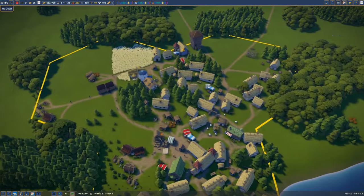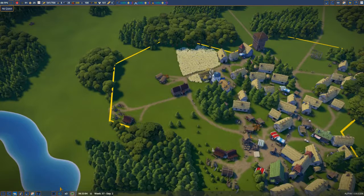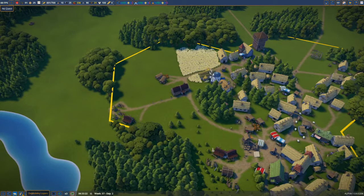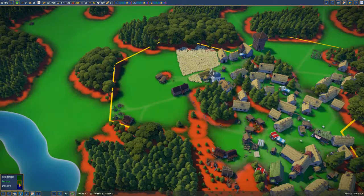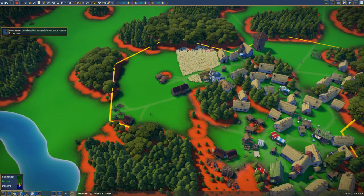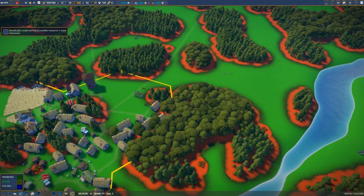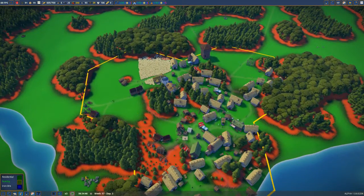As you remember last time we managed to do a keep. This is going to be all farmland area because it's fertile. Please remember that when you're zoning certain areas, some farms only work in certain areas — farms won't work if they are put where the forest is, so it's got to be fertile, actual green.